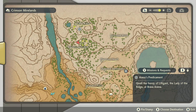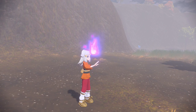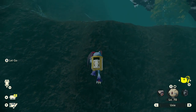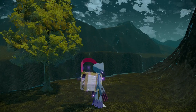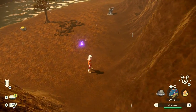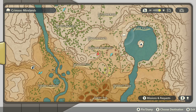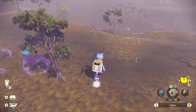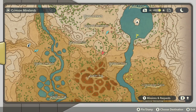Go slightly west and we can find another Wisp very close by. Continue west and we can find another Wisp on this cliff right near the river at Cloud Pool Ridge. Head south from there and we find another Wisp even closer to the river. Next we go east towards the middle of the map and we can find a Wisp here near Diamond Settlement. From there we head south and find the next Wisp right here.